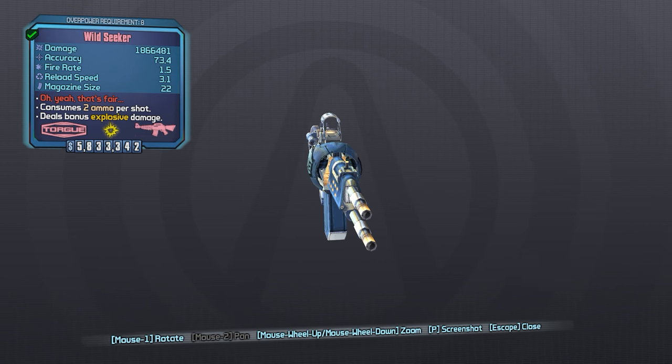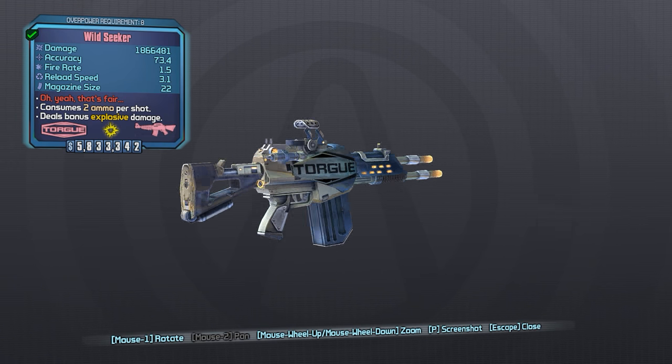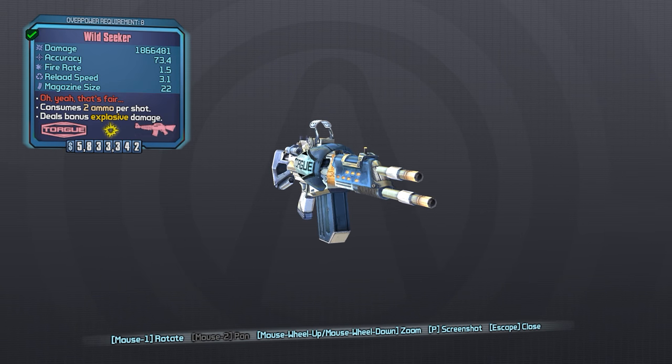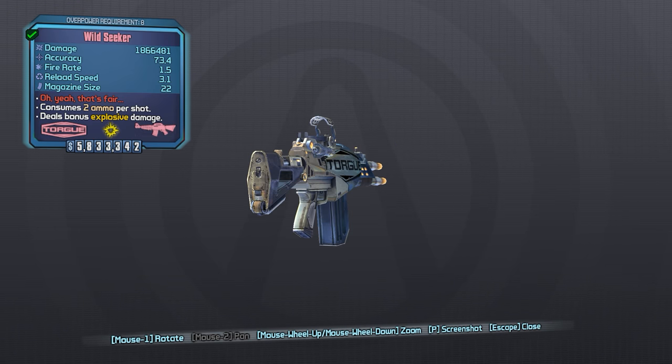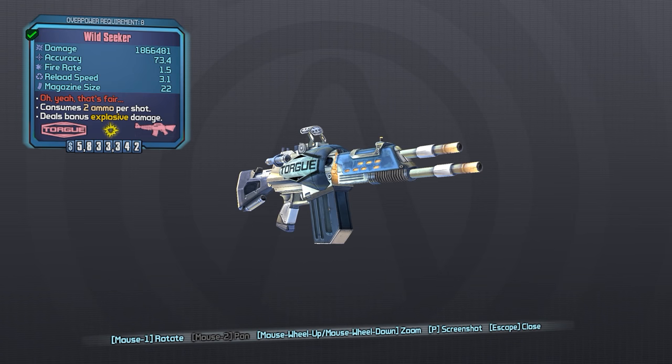The Seeker is a Seraph Rarity Torg Assault Rifle from the 4th campaign DLC, Tiny Tina's Assault on Dragon Keep. Like many other weapons, it did receive a significant boost as a part of the community patch, which is why we're going to be taking another look at it. We're going to start by looking at the unpatched version of the weapon and then apply the patch to see how the weapon is changed.